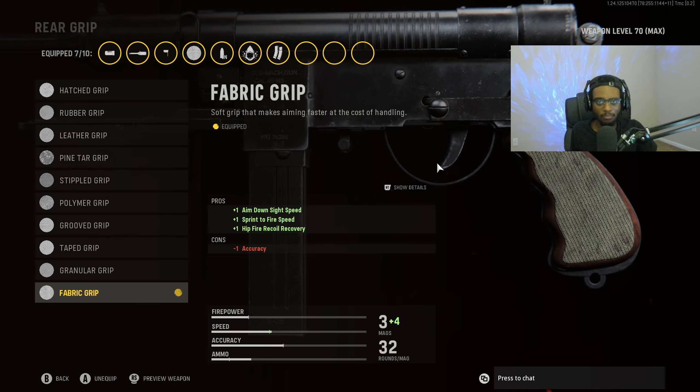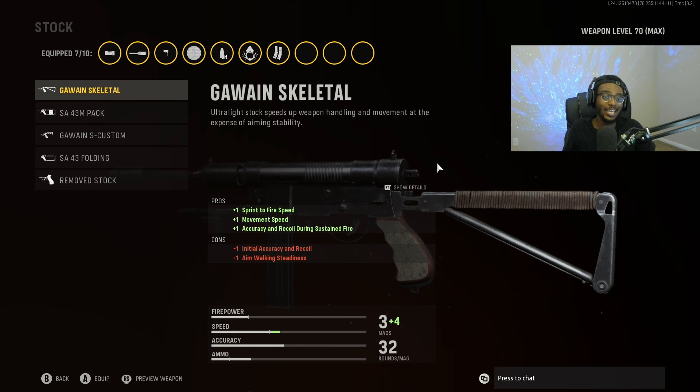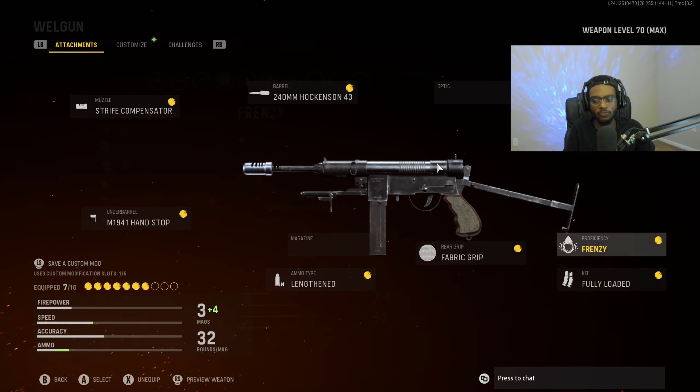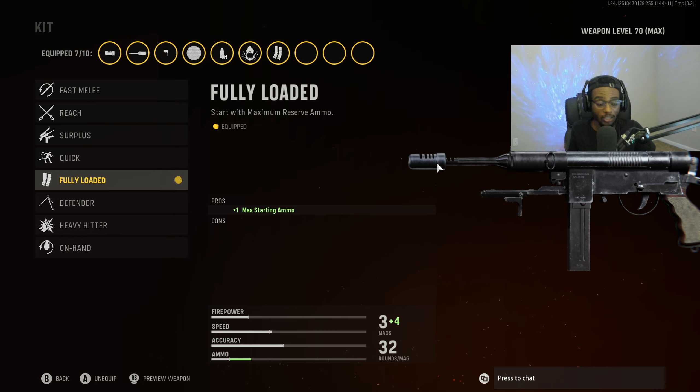For the magazine, we're actually going to skip over this — we're not going to run anything under this category to keep it true to the Grease Gun. For the ammo type, we are going to rock Lengthened so we can pack a punch further at longer ranges. For the optic, we're also going to skip over that as well.